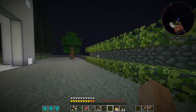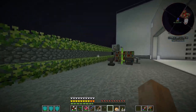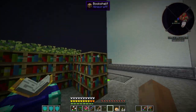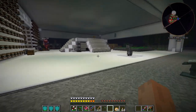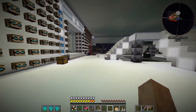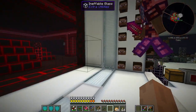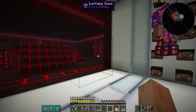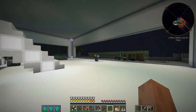Hello, everybody! This is Pahamar! And this is Direwolf20! And this is episode 28 of Material Energy Hypercubed. Pahamar! I fixed things. This room is very red. That is because this is actually the Reds — the one and only Reds.